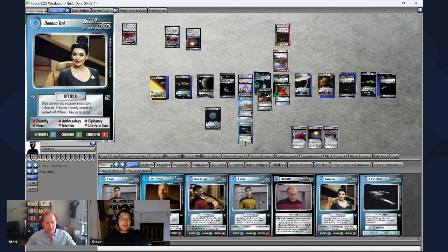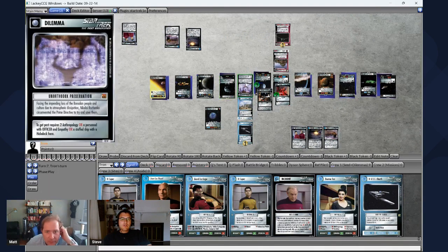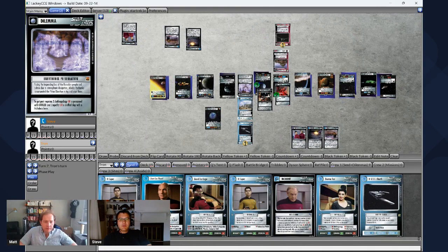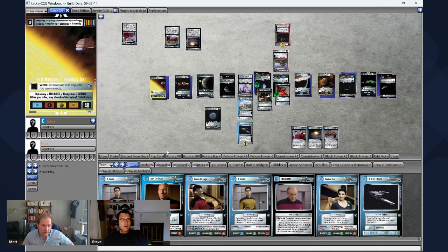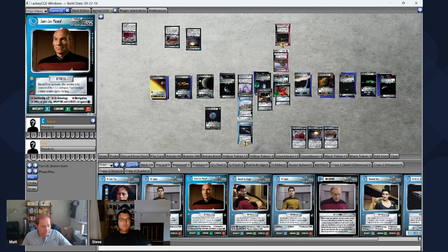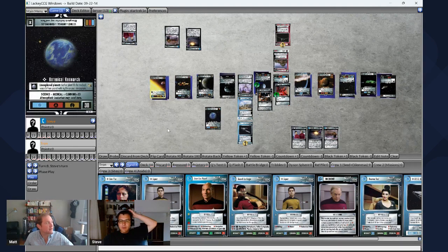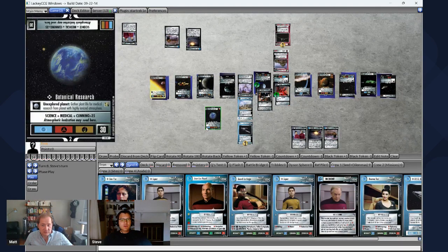Make sure you actually have the mission requirements. You have science, medical, and cunning greater than 35 — probably so. I saw Alyssa Ogawa in your hand for medical. Anyway, that's probably all you can do now, and you're stopped. Go ahead and draw your card. These countdowns all go down by one. I really want to accomplish a mission. It's too far to reach right now — I think this is going to have to be our last turn. I actually can't get to solve a mission, so I'm just going to play a couple people: Duras and Kupta. Kupta is four skill blocks or less — trigger card draw. These people come into my crew.